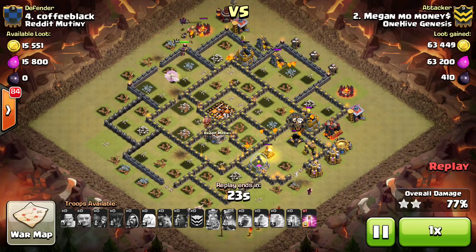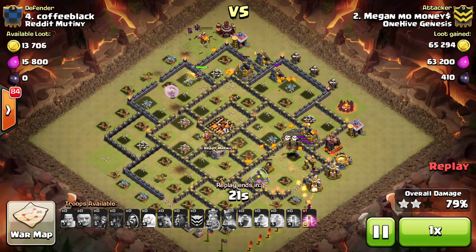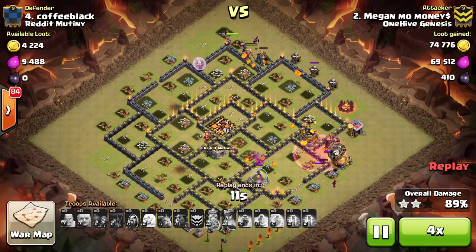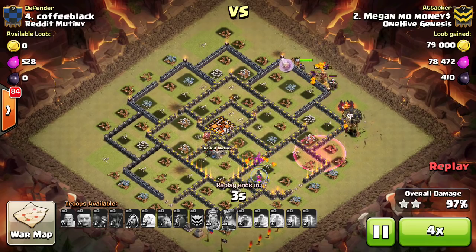Still has the King, barely, but has the King. That little bomb didn't even kill him either. And the Queen has a Haste spell, which goes ahead and drops, but crushed this base. Awesome attack to Megan.